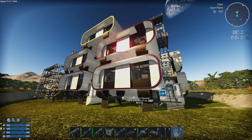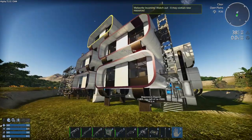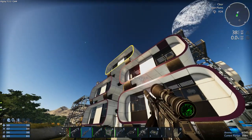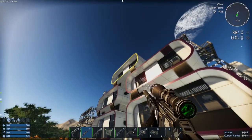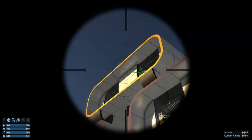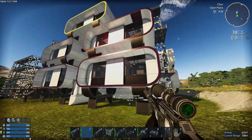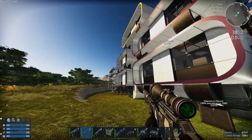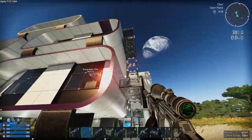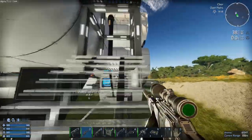We're at the excavation site and the core for it is actually in that top section there — meteor coming down. This is a neutral place, so nothing will shoot you unless you've shot it first. To get up there, just use these to climb up here.